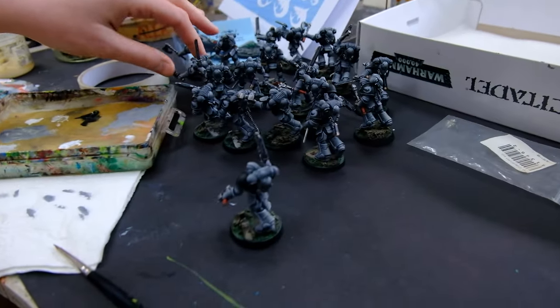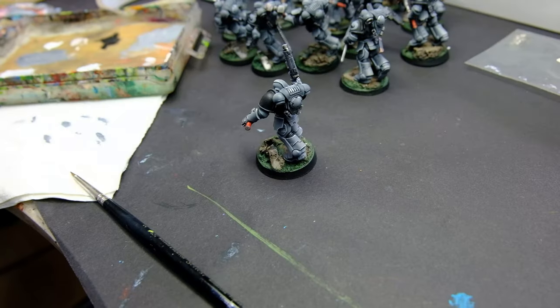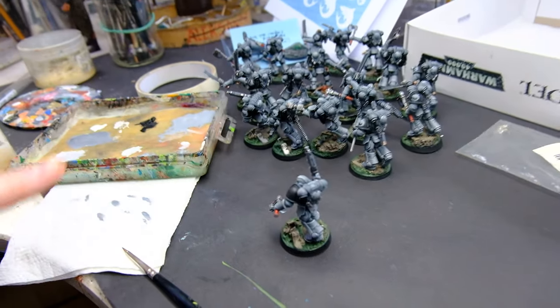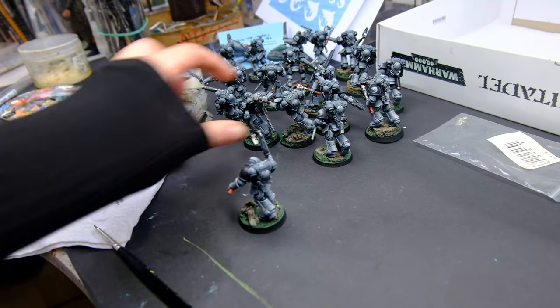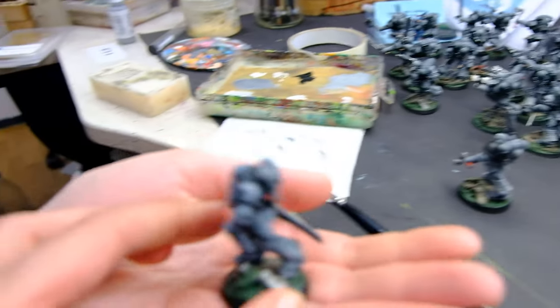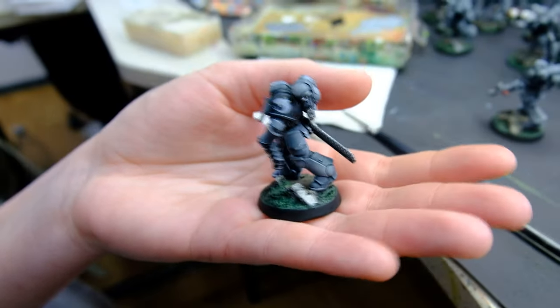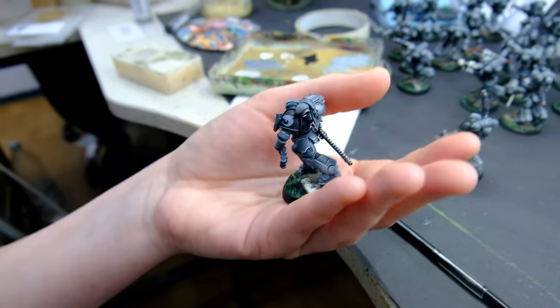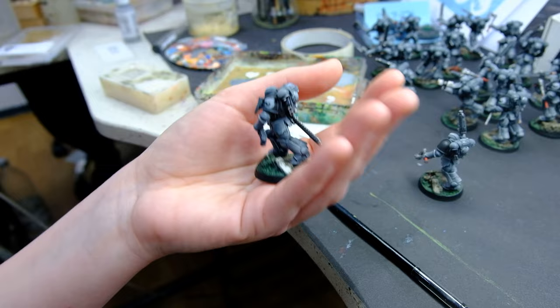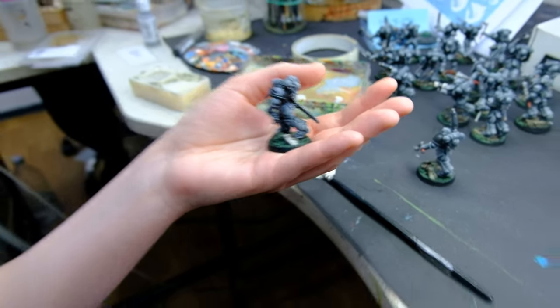I am right now painting a chapter symbol on their pauldrons. Can you share? Yes! I am really happy — this is a really cool design. It will also have freehands. These are level 5, so yeah, it's really nice.